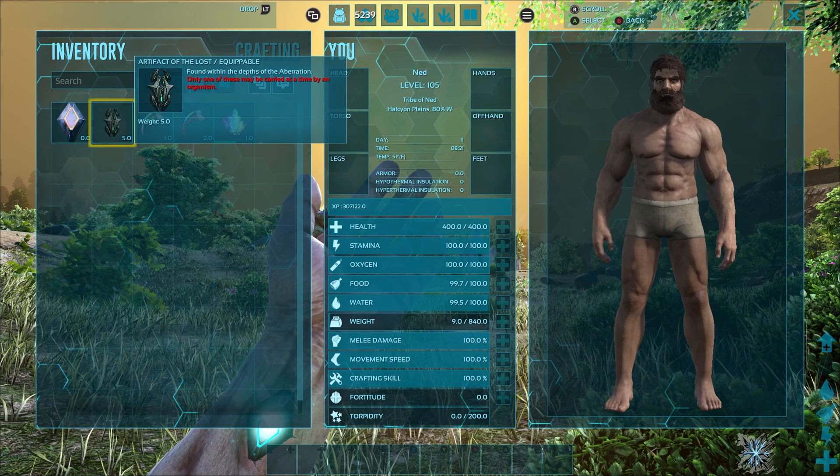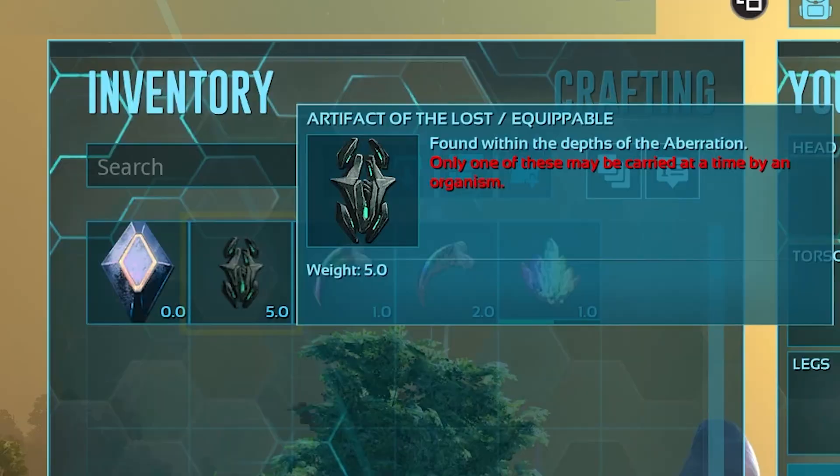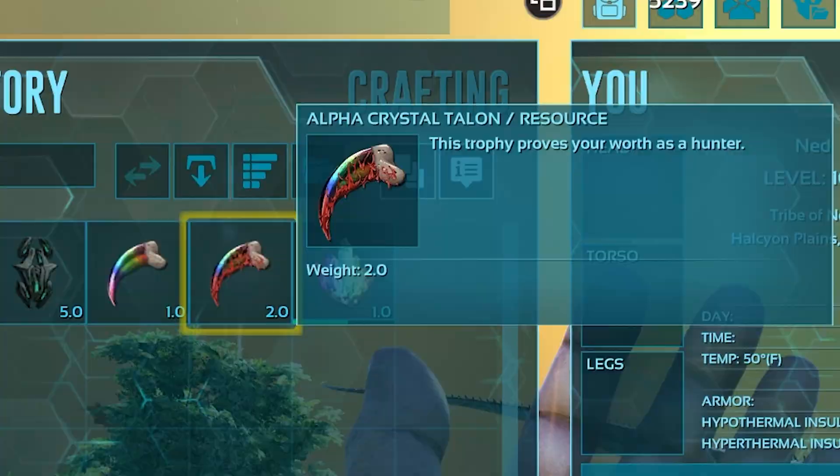Next, we've got the trophies, and CI adds three exclusive ones at the time I'm making this video. One of them is a brand new artifact that hasn't been used on other maps — the Artifact of the Lost. Then we've got the Crystal Talons, which are an apex drop gathered from the corpses of Crystal Wyverns. And lastly, the Alpha Crystal Talons, which are incredibly difficult to get because of just how rare Alpha Crystal Wyverns are in the first place.